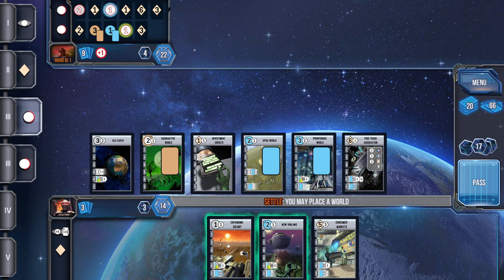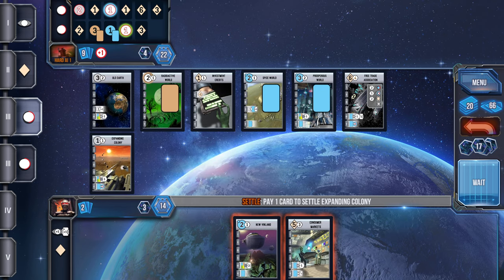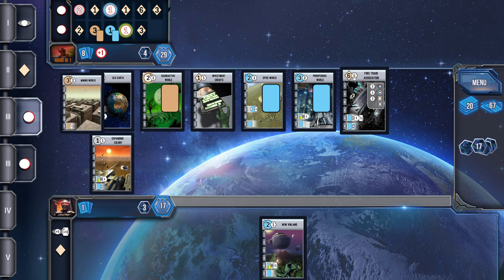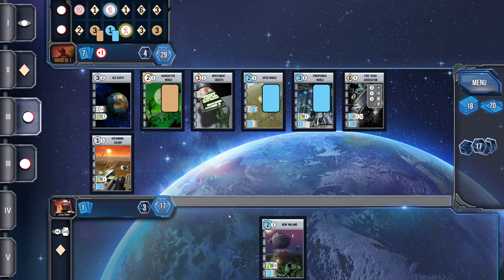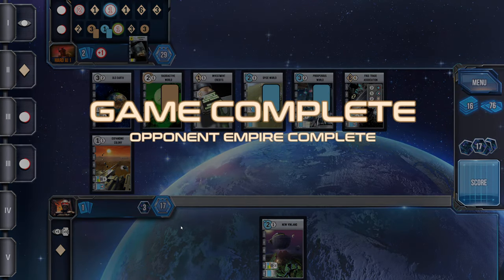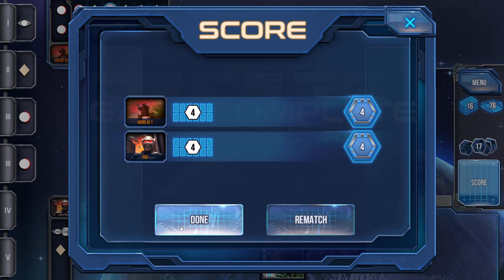I'll go ahead and place this world. Now I get six points for that, but they're still kicking my butt. It's a 12-development game — sorry, I said 10 at the beginning — and there it is. They got most of their points from the cards they had in play, not really from victory tokens, so neither of us was really going with the victory-point-token approach.